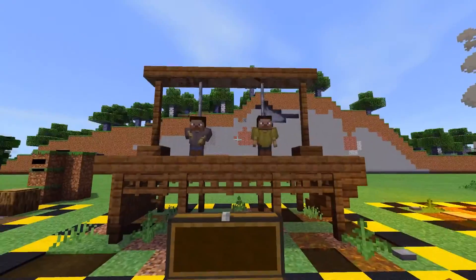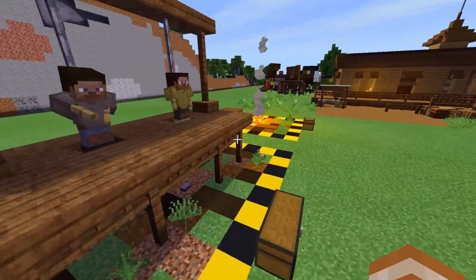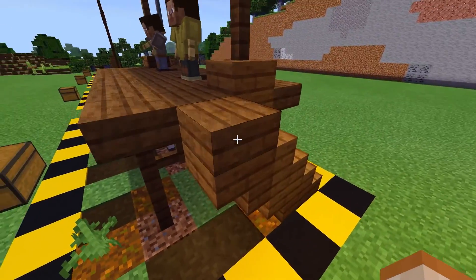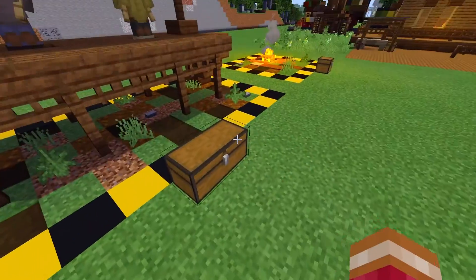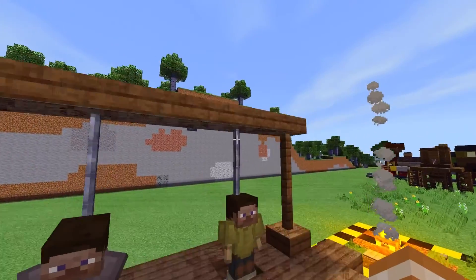This build right here is a simple gallows design that I've used once before. I don't have it on my YouTube channel currently, but I used it in a different western build that I made. It's just made using a lot of spruce — spruce planks, stairs, slabs, some trapdoors, fences, gates, and iron bars to make sort of a rope.